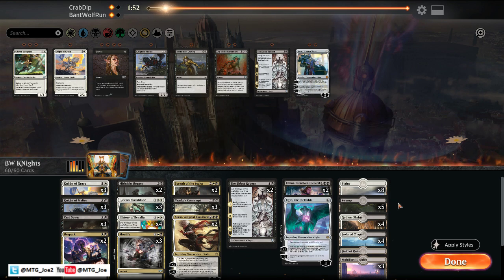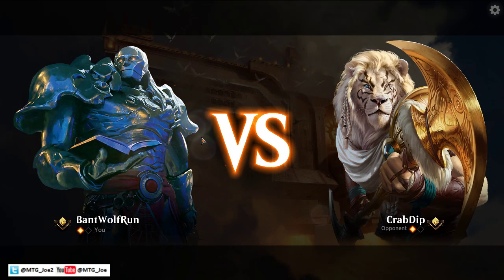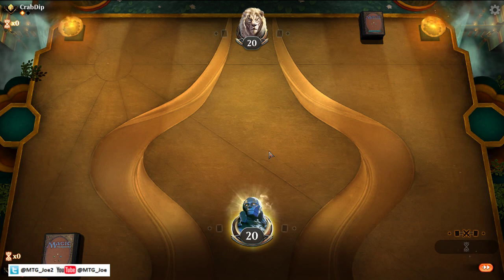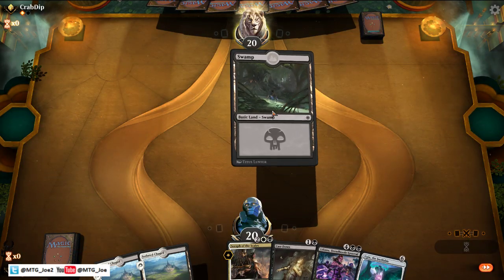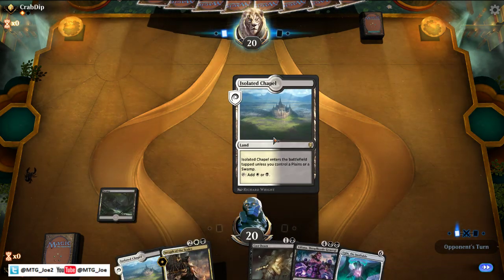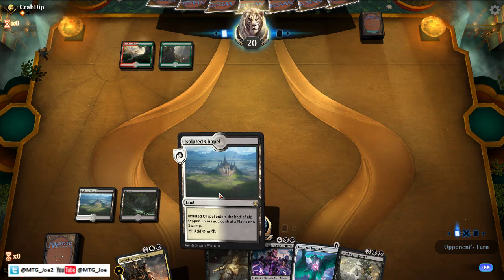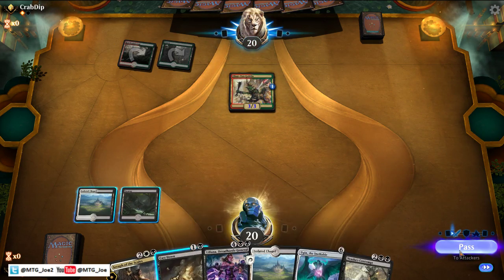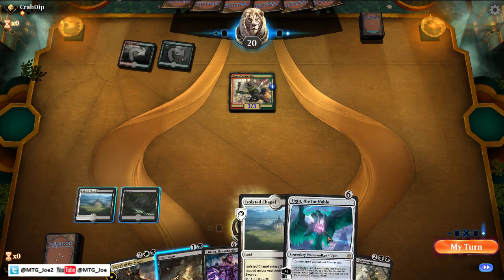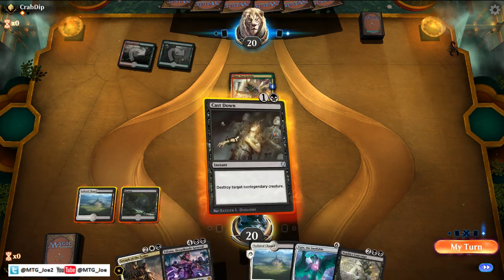We'll run it back — we'll play first here. Early Cast Down is good, we'll keep this hand. Them not having an Elf there is really good. I'm going to pass here — it's worse if we draw another spell, but yeah, let's just cast it down. So probably not much of a difference. They have the Kiora.